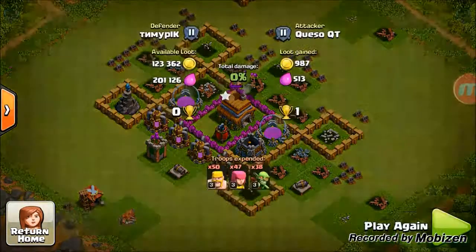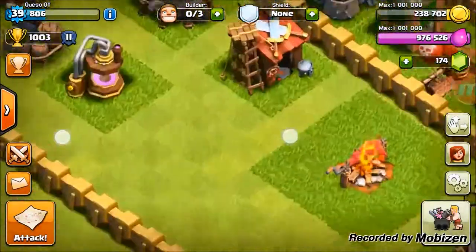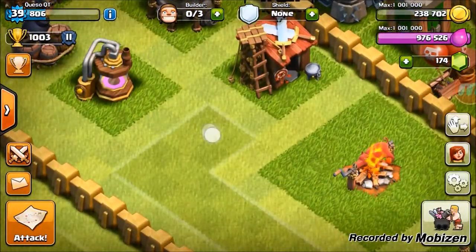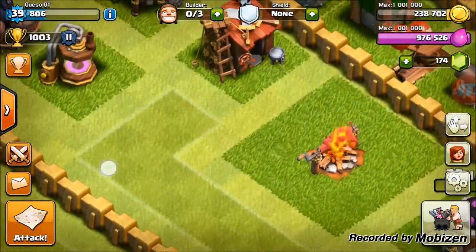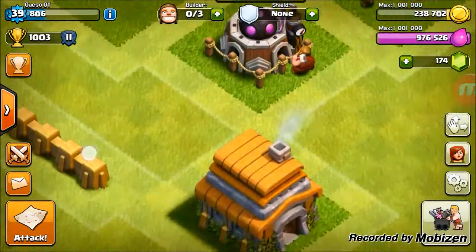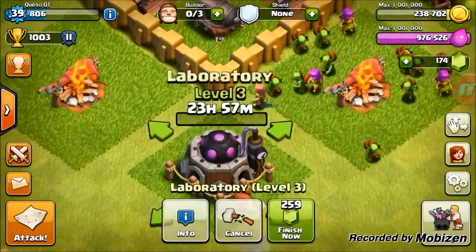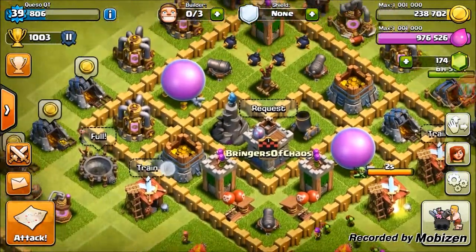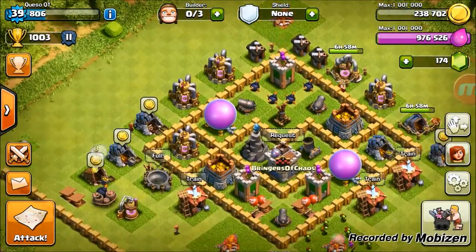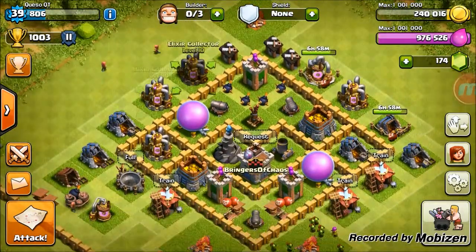We managed to get the last gold collector and a little more elixir even though we were full, getting 100,000 gold for that attack - pretty good! Now you may also notice I changed my mind: I canceled the wizard tower. I was just like, nope - nobody cares about you, wizard tower. I want to upgrade my laboratory instead. So I went ahead and started the laboratory so we can hurry up and get our troops leveled up quicker.